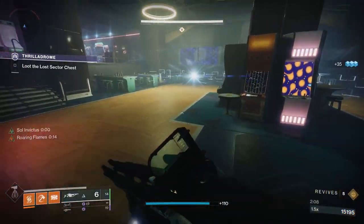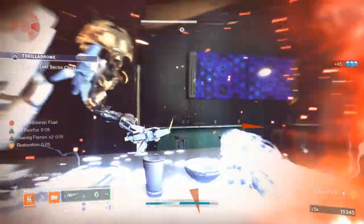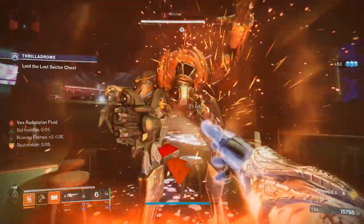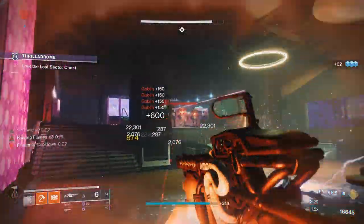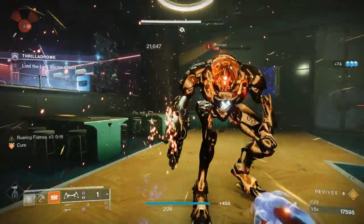Now come into the next area and deal with these adds, but don't use your Firebolts on them, because there's another group of adds very shortly that you'll want to save them for. Titans, just throw your Hammers; Hunters, get something low and then ignite them. Then throw your Firebolt grenades up to kill all those adds and make very short work of them. Take care of the Minotaur.